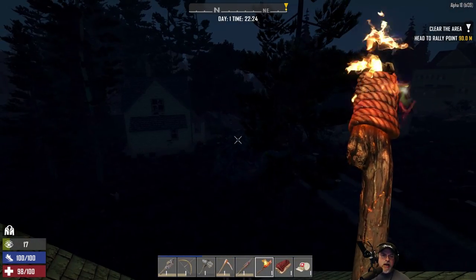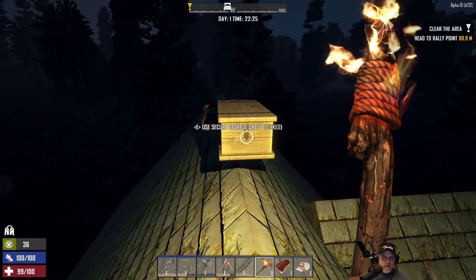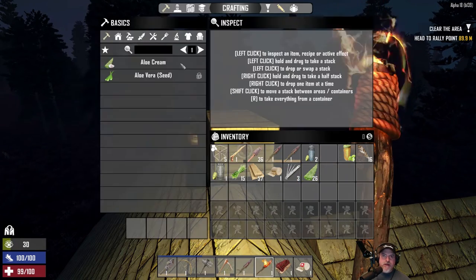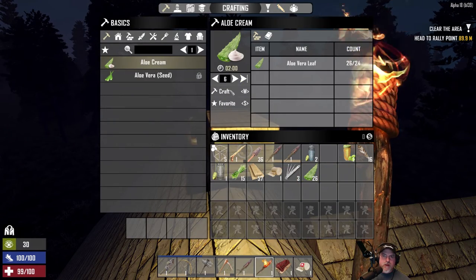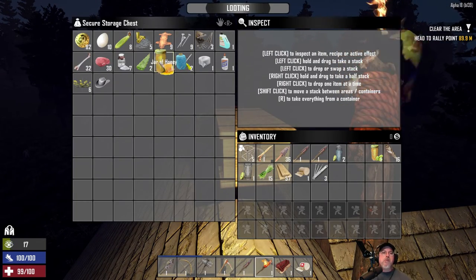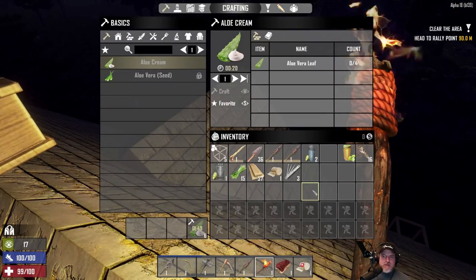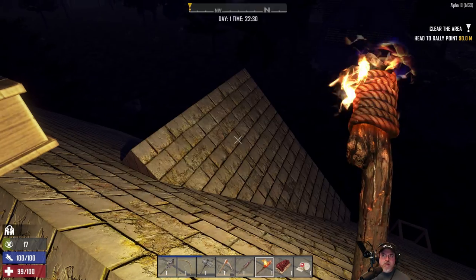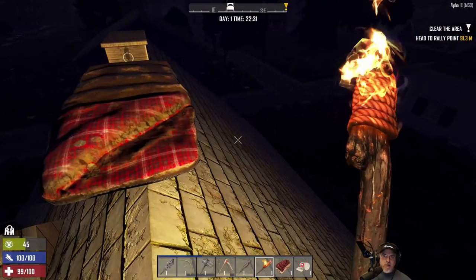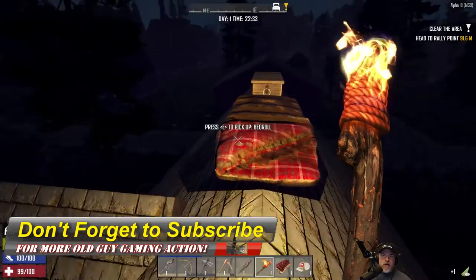It is our first night now and we are out on a roof here. I've set down a chest and put some extra stuff I don't need to carry around in it, freeing up some inventory space. Our main goal in this episode is to find a cooking pot, because we took that first point in MasterChef.